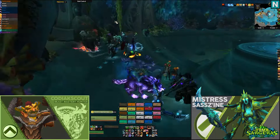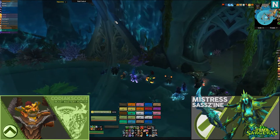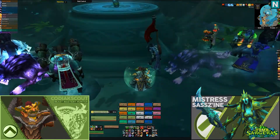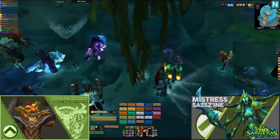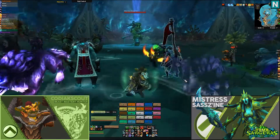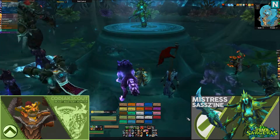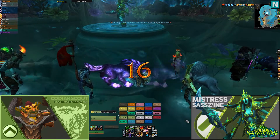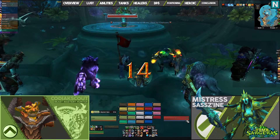Hey guys, it's Kodiak here, Raid Leader for Exile of Power. Today we'll be looking at the fourth encounter in the Tomb of Sargeras raid, Mistress Sazene. Throughout this video, we'll be looking at the fight mechanics, your responsibilities as a DPS, tank, or healer, and discussing execution of the fight from various points of view. To navigate to a specific section of the video, please follow the section breakdown at the top of your screen.